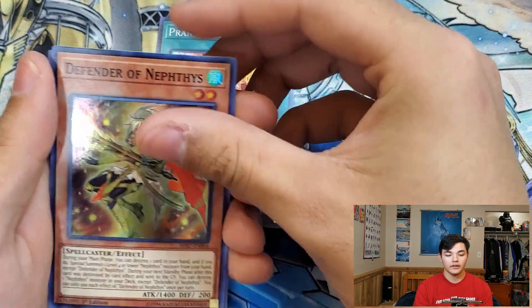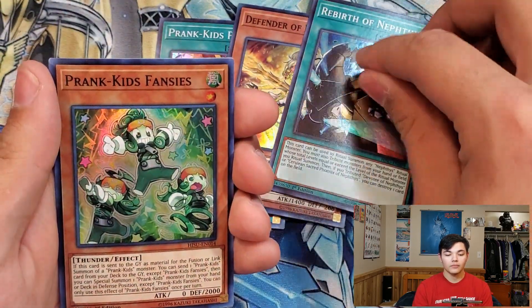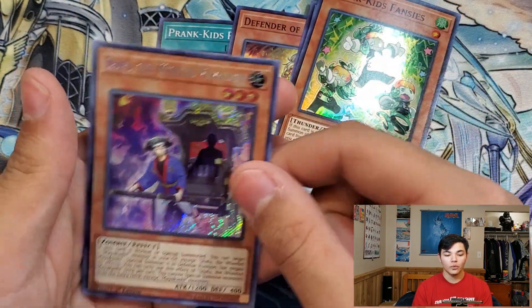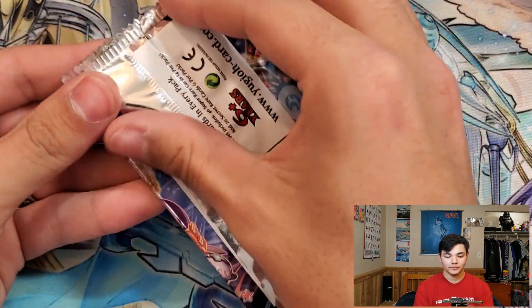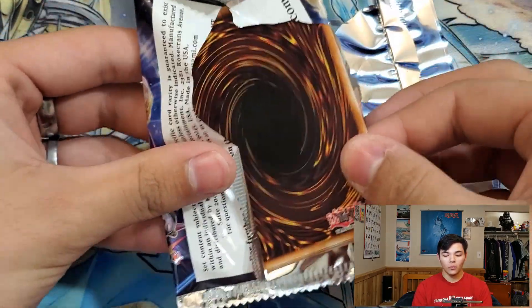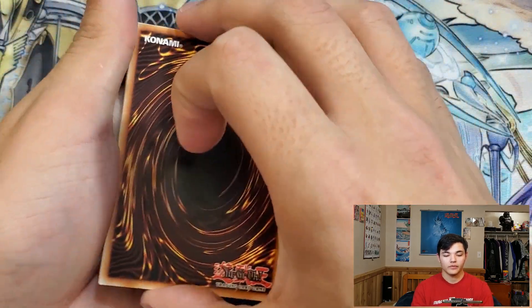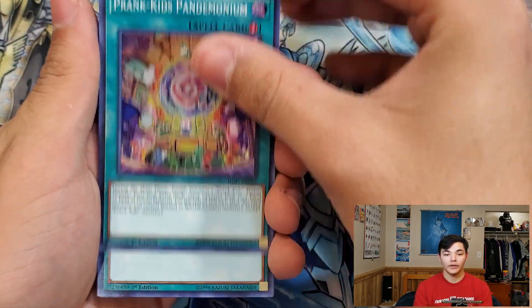Pack four: Prankid's Prank, Defender of Nephthys, Rebirth of Nephthys, Prankid's Fancies, and Shafu the Wheeled Mayakashi. This is our last pack — hopefully we can get one copy of Rivalry of Warlords.